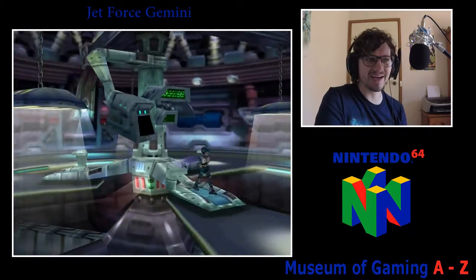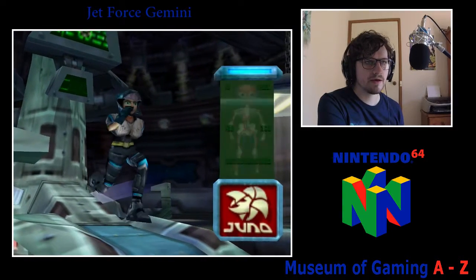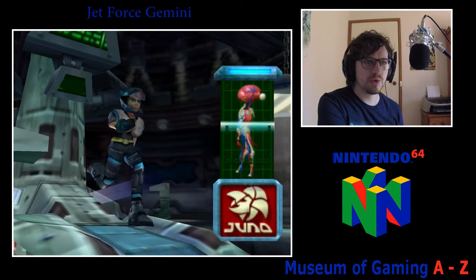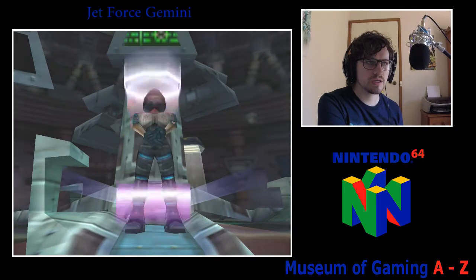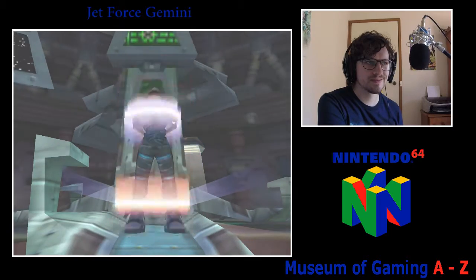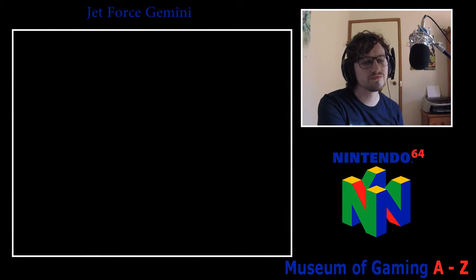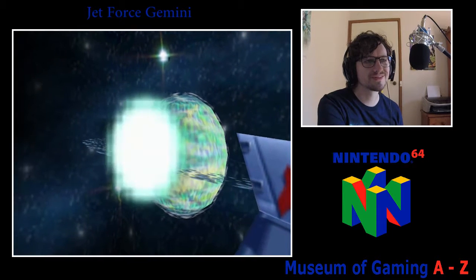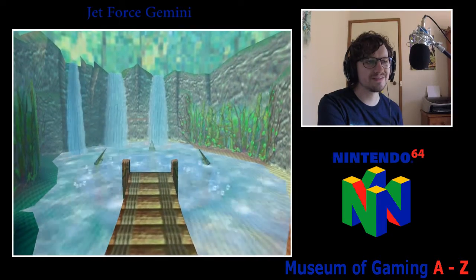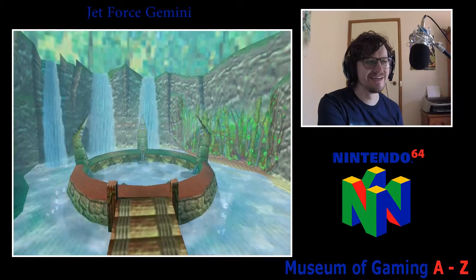You also unlock this little helper robot, and that helper robot allows a second player to play in a single player mode, which is really cool. That person can shoot as well and go around and target things. But as you can see, we can only play as Juno right now.